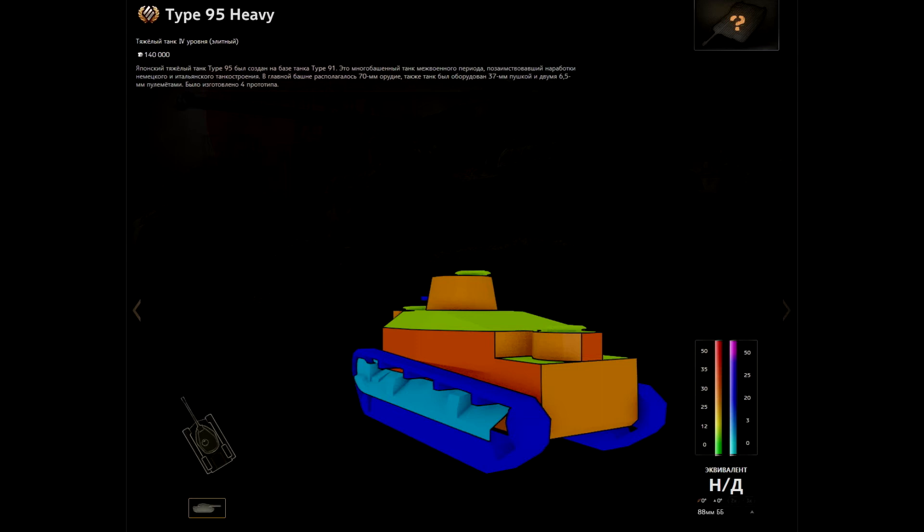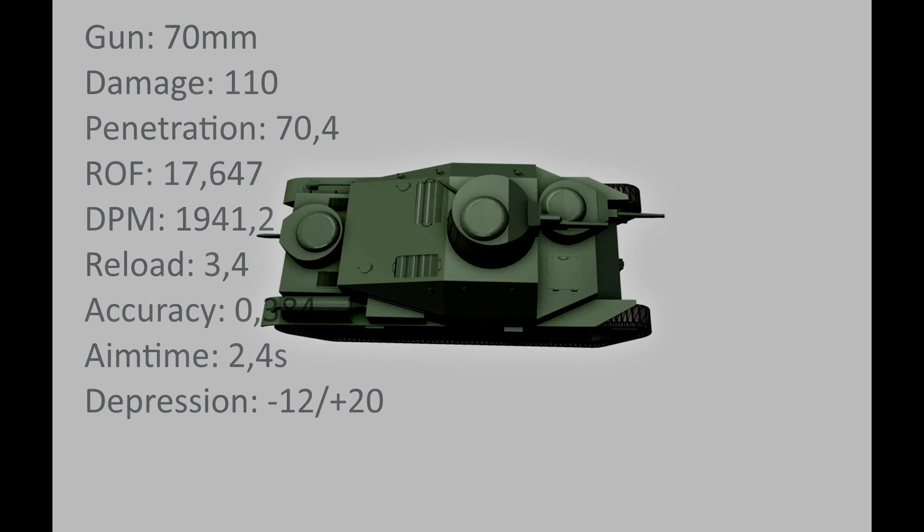The gun is not really good either, to be honest. It's a 70 millimeter gun with 110 damage. It has 70 millimeters of penetration and a rate of fire of 17 shots per minute, giving it a DPM of 1941, which is actually good. The reload time is 3.4 seconds and the accuracy for tier 4 is really good at 0.38. The aim time with 2.4 seconds is good as well. The depression is amazing with minus 12 and plus 20 — the gun arcs are amazing.